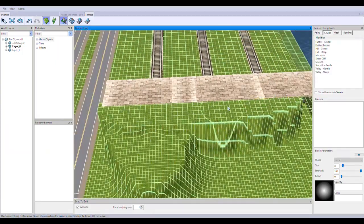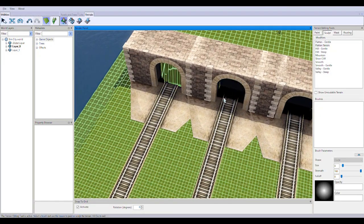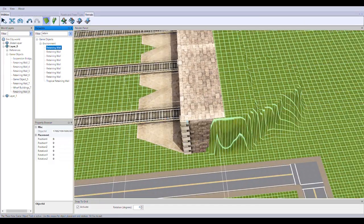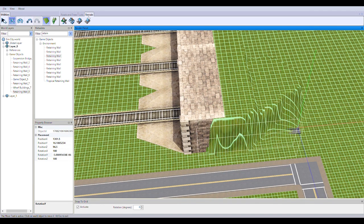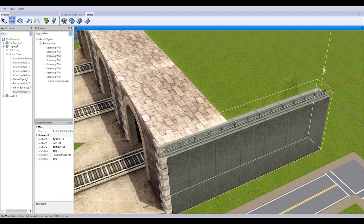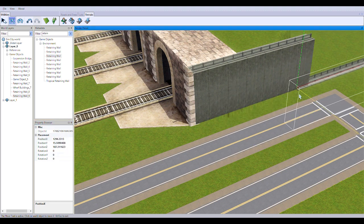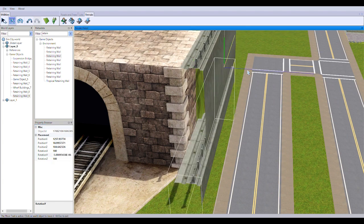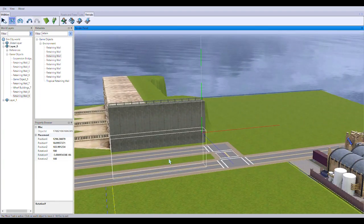I decided to go ahead and finish up some of the road layouts here. As you can see, they'll extend up until old town. At this point in the episode I haven't really decided what the border will be between old town and the port — that does get established later on. If it's unclear which parts are old town and which part is the industrial port, don't worry, it is made clear in a future episode.